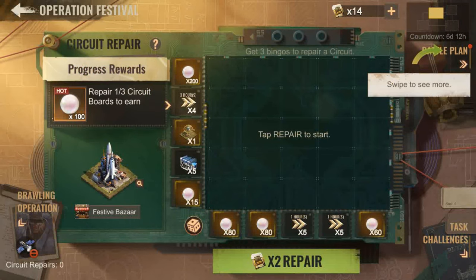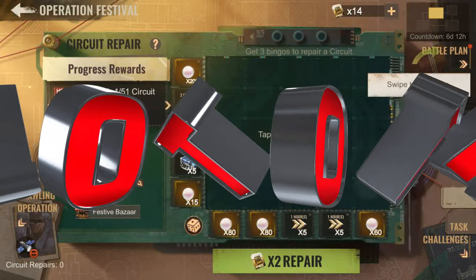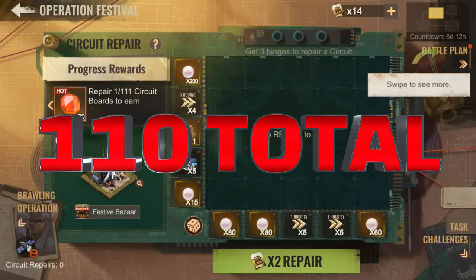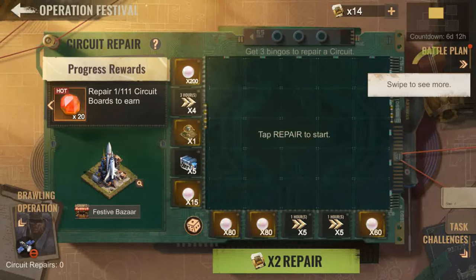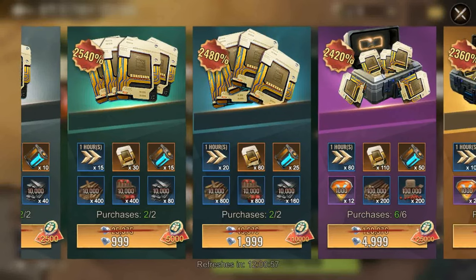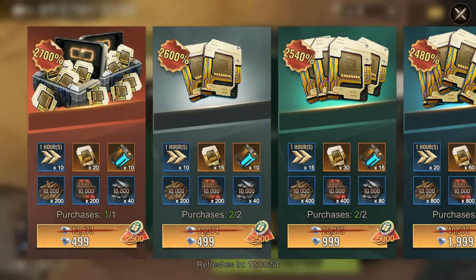In order to obtain the crimson gem, you need to play the circuit repair. There are roughly 110 crimson gems you can obtain when you have repaired the circuit 111 times separately. That's a lot of repairs, so if you want to go for a specific item in the Festival Bazaar, I suggest you plan ahead.